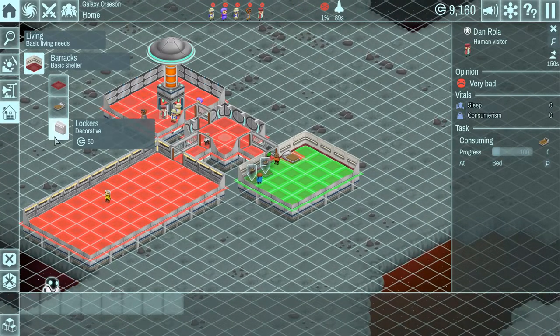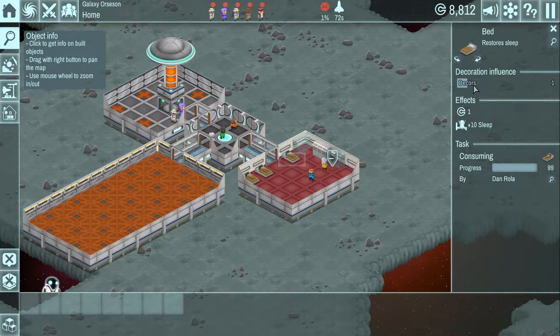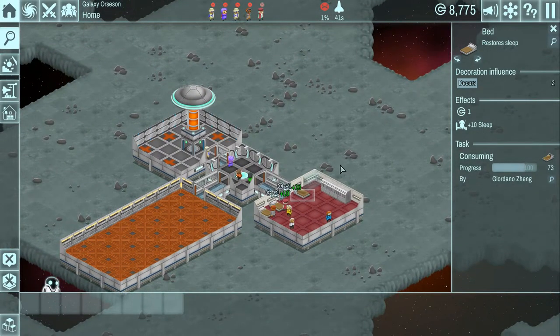Some things are just purely decoration, like these lockers. I'm going to throw a few lockers down because they need some place to put their stuff. One thing I've noticed is some items, if you look at the bed properties, it says 'decoration influence' and it says 'decors too.' I don't know if that has any effect - I don't know why lockers have an effect on a bed. Maybe it increases or speeds up their sleep.